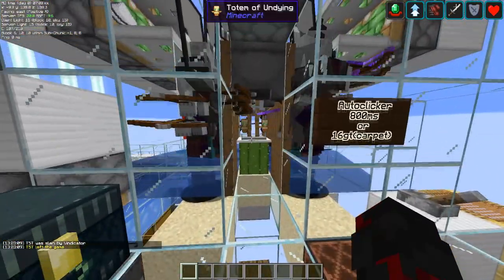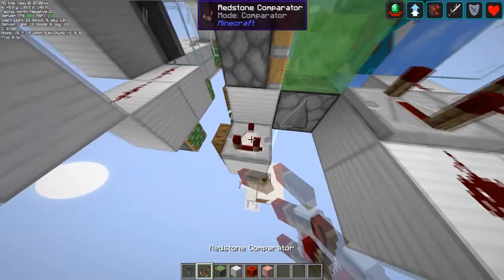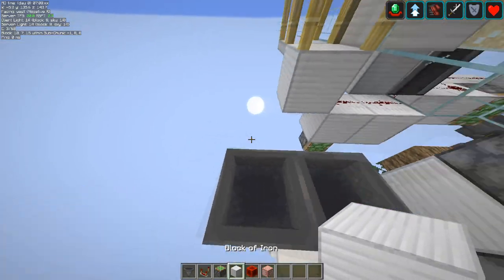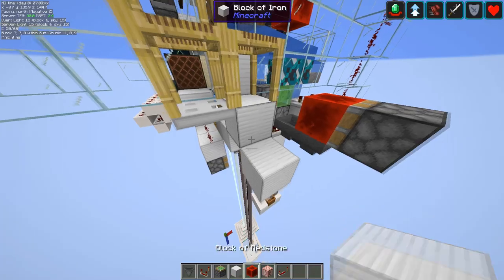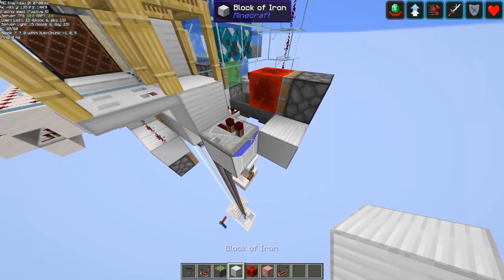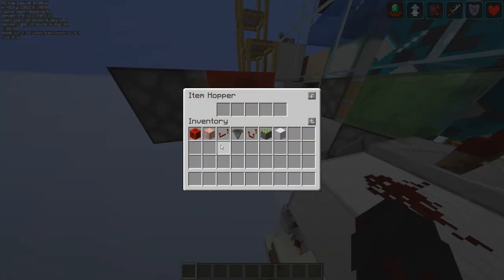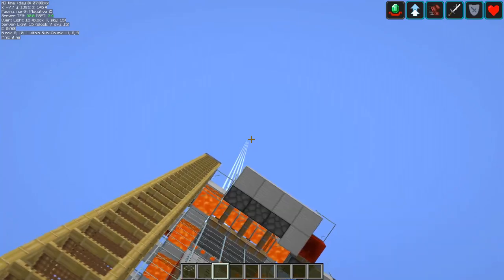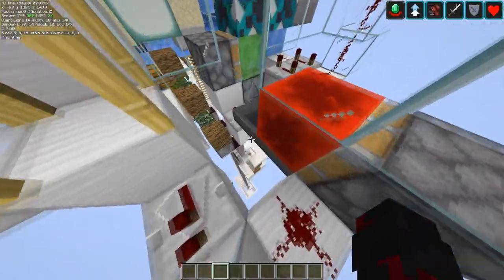I'm going to show you an easy way to fix that. The easiest way is by adding a hopper clock into here. If you just add this here, take the output and wrap it around, adding 48 items into here. Then top it off with glass to make sure nothing can spawn. It's as simple as just adding that little component — just a simple hopper clock.